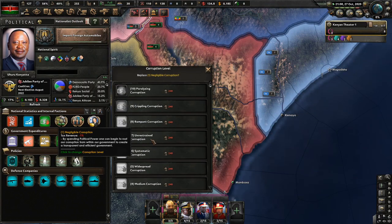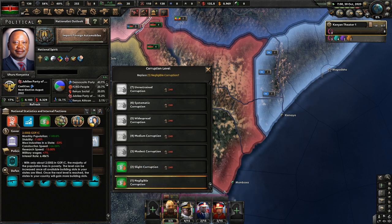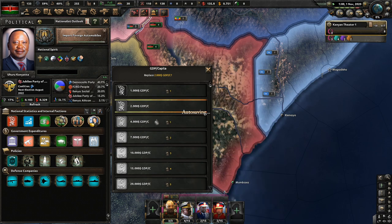We got corruption all the way down to negligible. In order to be able to increase my GDP per capita, what do I need?